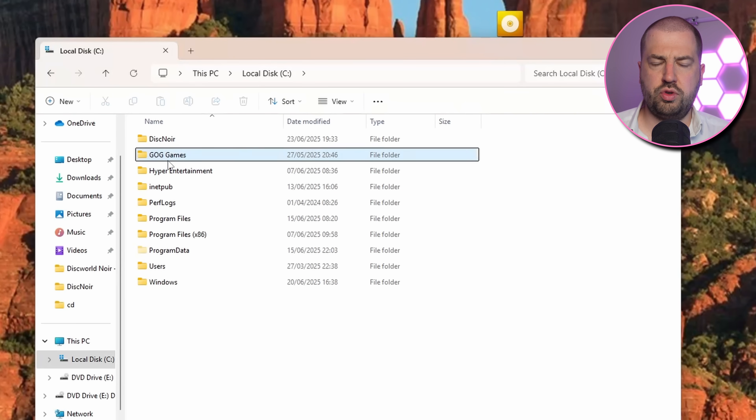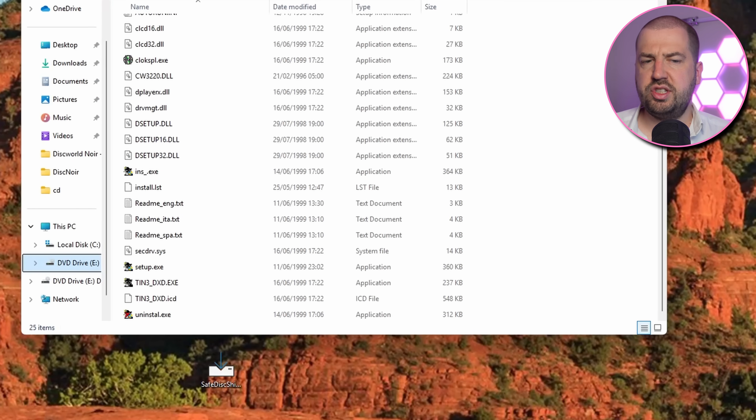The files, which are installed straight into the C drive, have some suspicious entries — namely this ICD file. This indicates that the game is using the SafeDisk DRM, specifically version 1. A fine vintage.